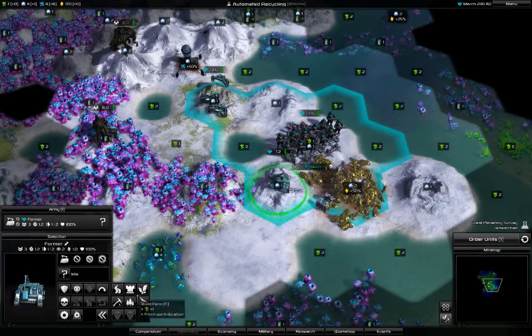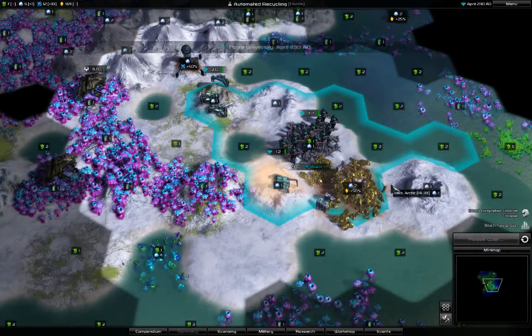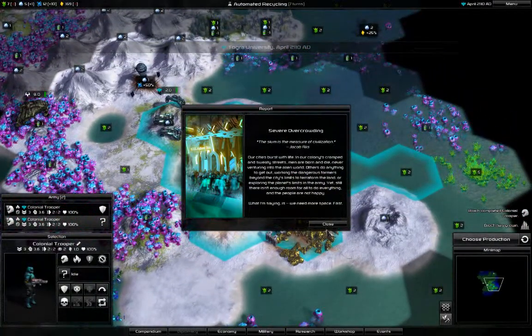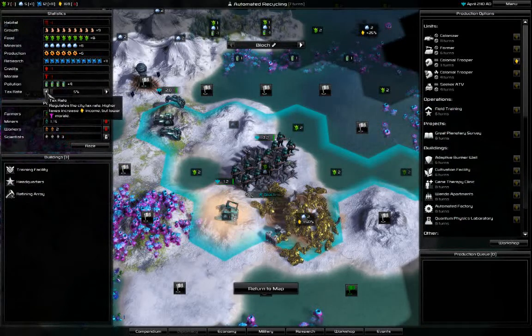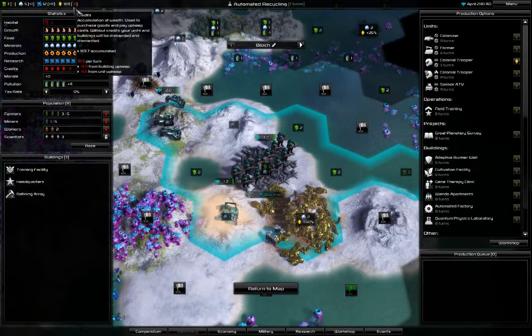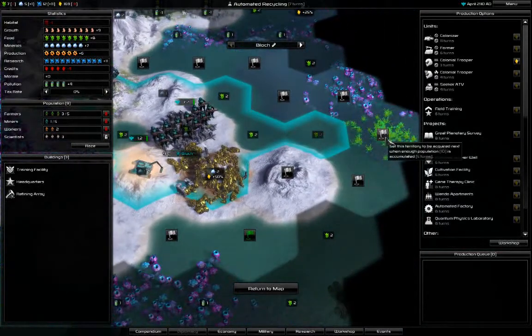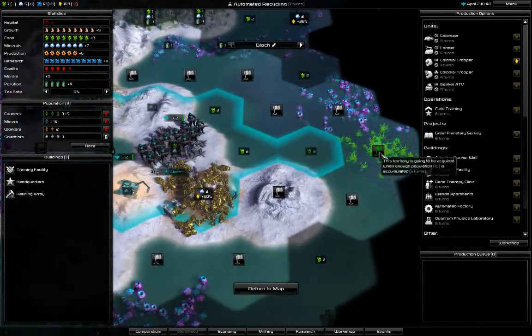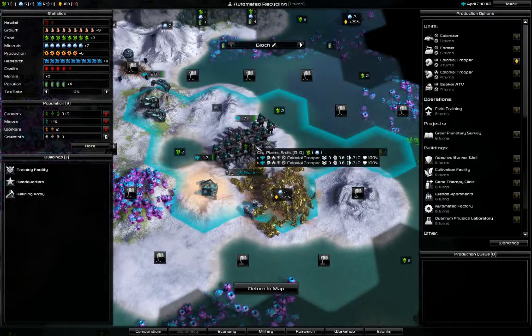I will not get a mine here — I'll get a forest instead. The city grew and I'm getting overcrowding and pollution, so I'll lower the taxes even more. I'm now making minus nine, which is really bad, but I will very soon have the pollution processor. Let's get this food tile.